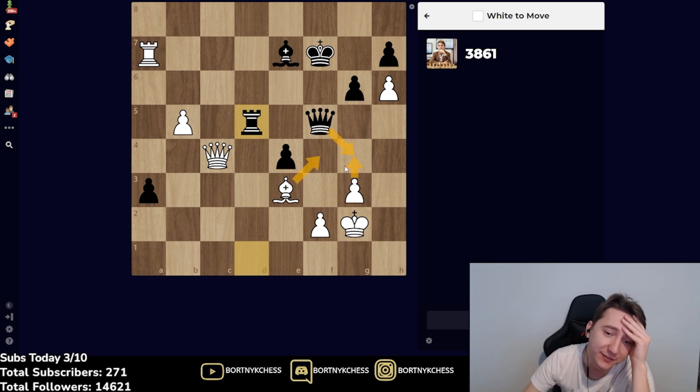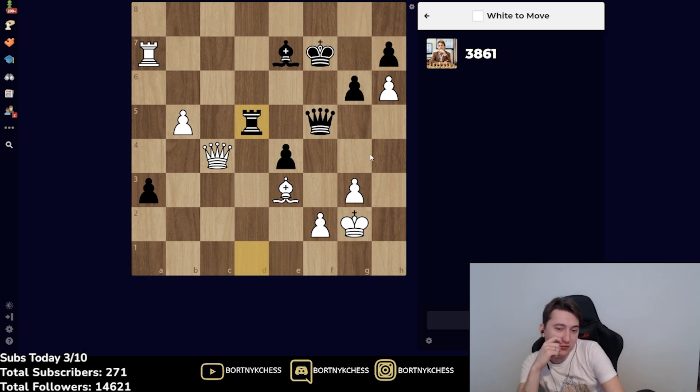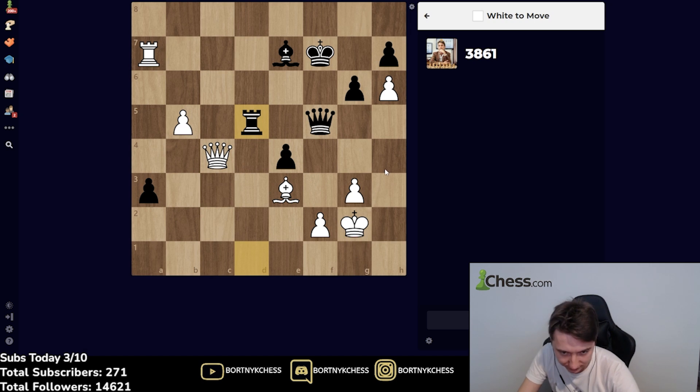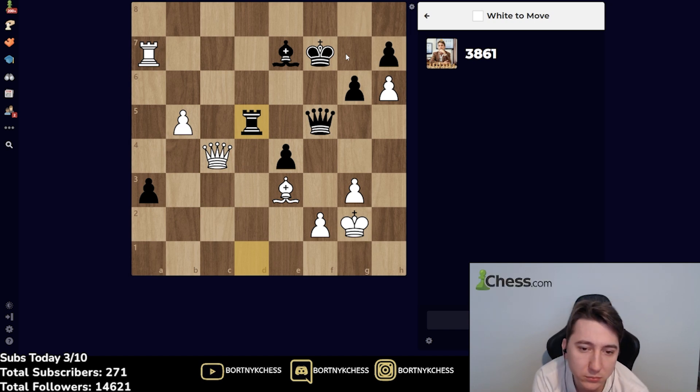I want to play like g4 but then he will take, Bishop g3 — no. Queen b3 looks bad actually because he will check and trade queens. No, I like King g1. That seems incorrect though — after King g1 he can go King g8, King f8, King e8 maybe. Oh what the hell is this. Yeah, King g1 even allows Queen e6. So it's not King g1.